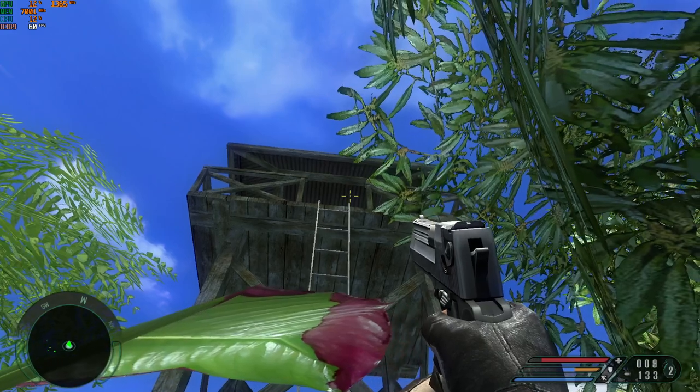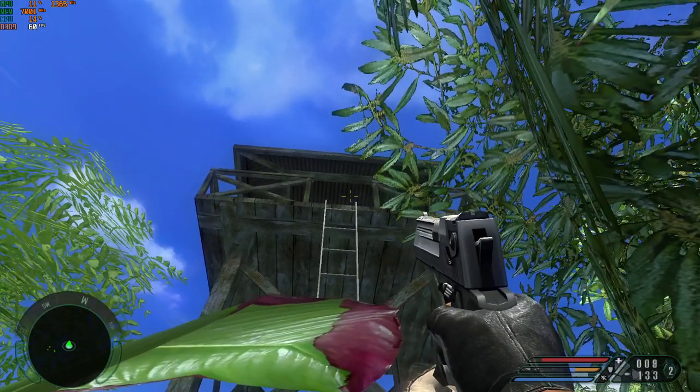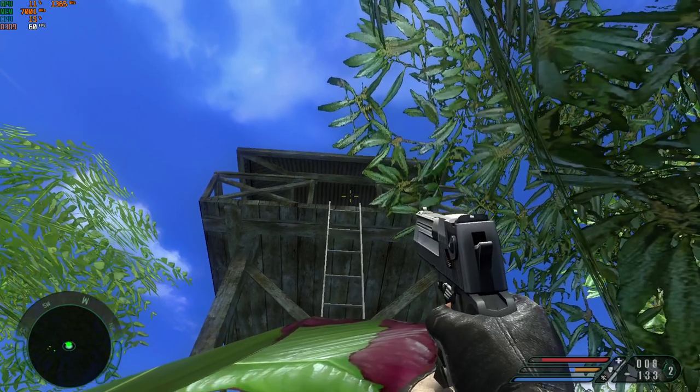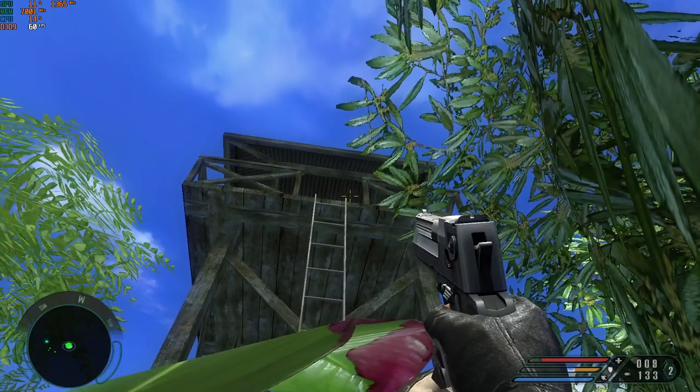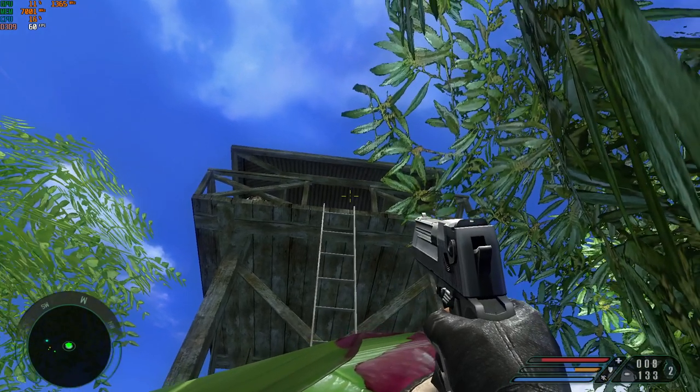There are a few tools available to you, like binoculars to actually spot enemies. In this case, I know there's an enemy on the tower because the map tells me — I scouted ahead. I'm going to wait for the enemy to show up and shoot him as soon as he appears.